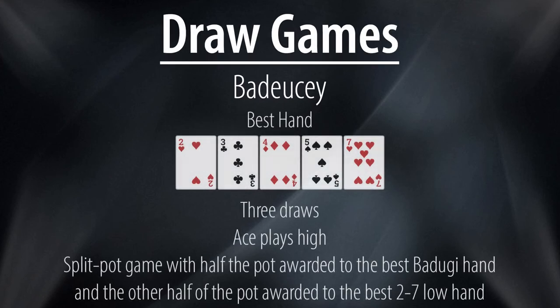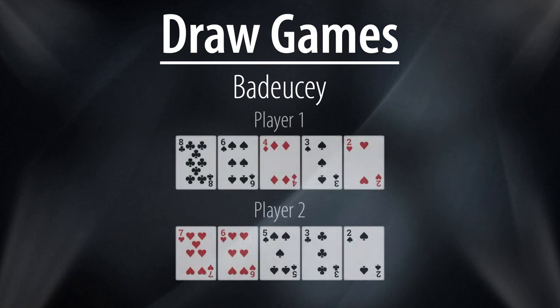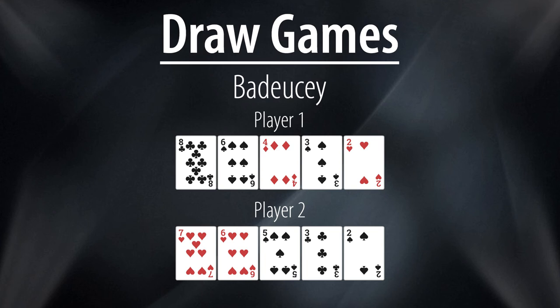Badusi is a split pot game that awards half the pot to the best deuce-to-seven low hand and the other half to the best badugi hand. Since aces play high, the best hand is two, three, four, five rainbow with a seven. In this example, player one has made an eight-eight, meaning he has both an eight low and an eight badugi with his eight of clubs, four of diamonds, three of spades and deuce of hearts. Player two has a seven low but no badugi, as he can only play the six of hearts, three of clubs and deuce of spades for an incomplete hand. Consequently, both players will chop this pot.